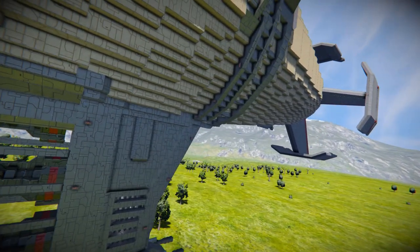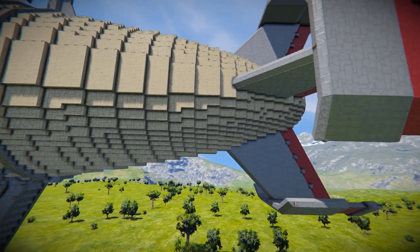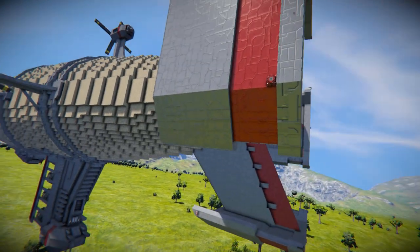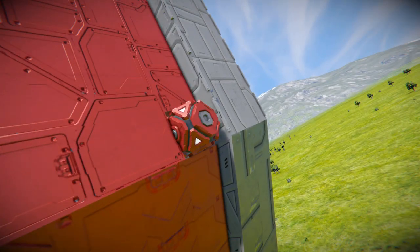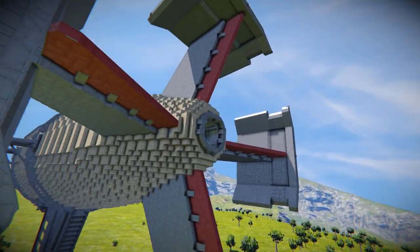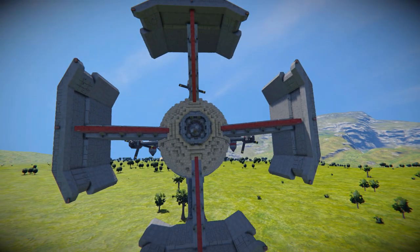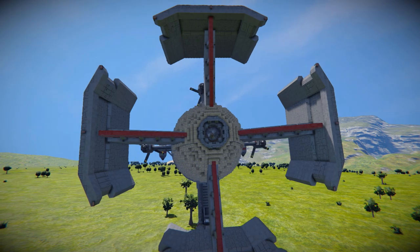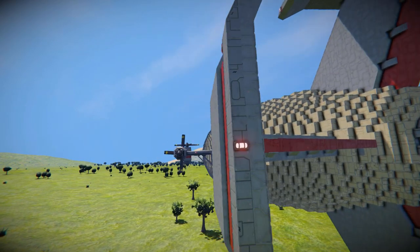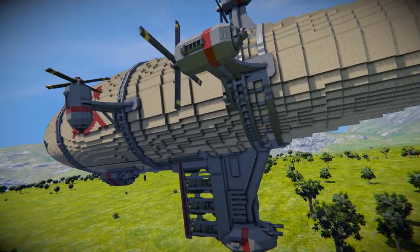Coming all the way around to the back, it's basically the same story - not too much going on, just a lot of detail. We do have a few little sneaky blocks over here, and there is also a thruster right at the very back. This thing is very close to 10,000 blocks in total, so if you have less than 8 gigs of RAM, you're going to have a hell of a time trying to run this.